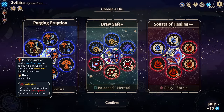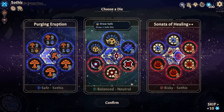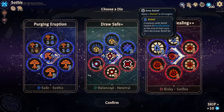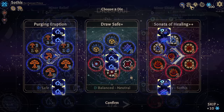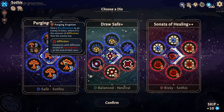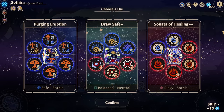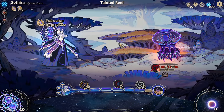Purging Eruption: deal Purification to an enemy X times, where X is the amount of Affliction that enemy has. Draw Safe — two sides that just draw a safe die. And the Sonata of Healing: two sides that apply three relief to all targets. Relief at the end of their turn — creatures with Relief gain X Purification equal to their Relief, then decrease Relief by one. Affliction is not decreased but triggers the same way. I think I'll go with Draw Safe. I don't have that many Affliction interactions, and I'd really like to avoid it if possible. I have one safe die in the entire deck so far, but I'll get more.